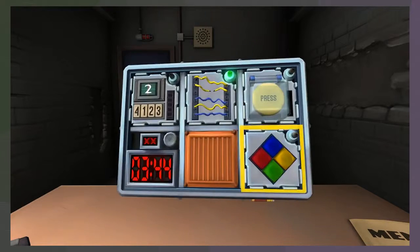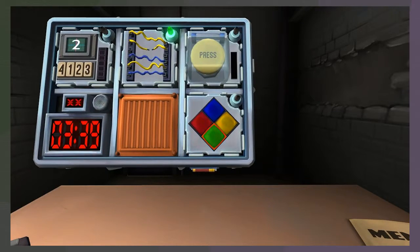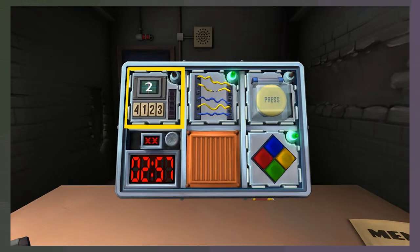Okay, two strikes. The order was: red, blue. Then yellow, green. Then red, blue, yellow. Then yellow, green, red. Still going — red, blue, yellow, red. Then red, blue, yellow, red. Then yellow, green, red, yellow. That did it! Big yellow button or memory? We'll go button.